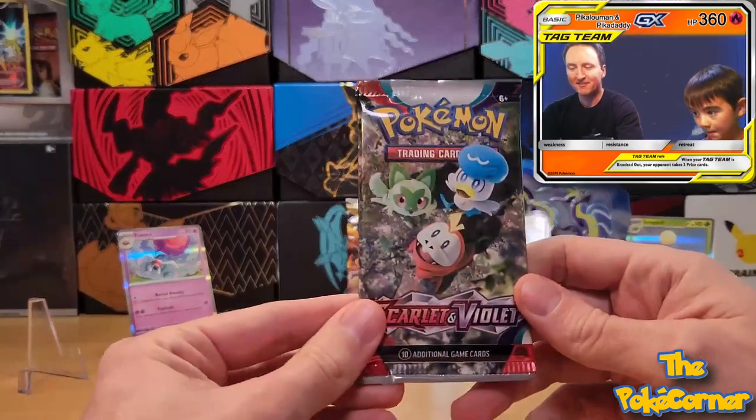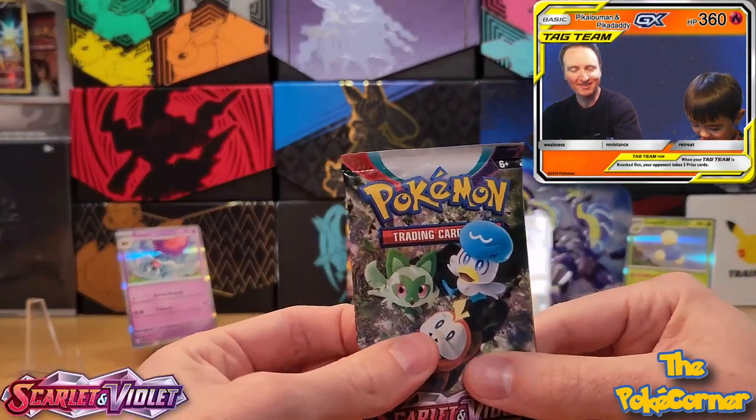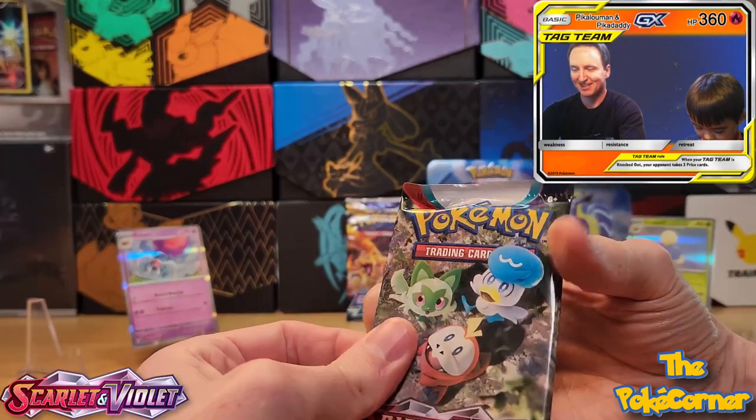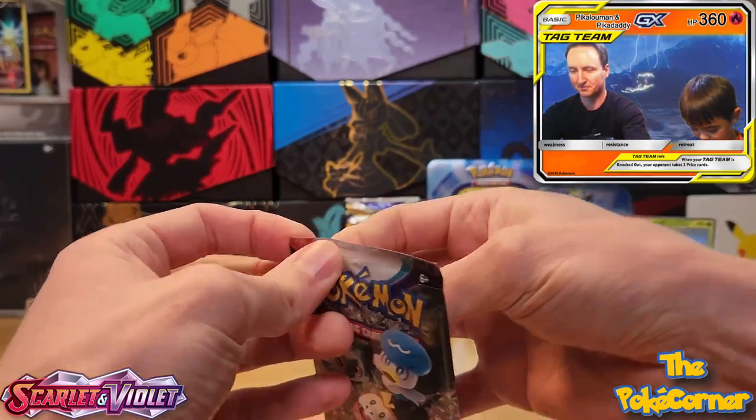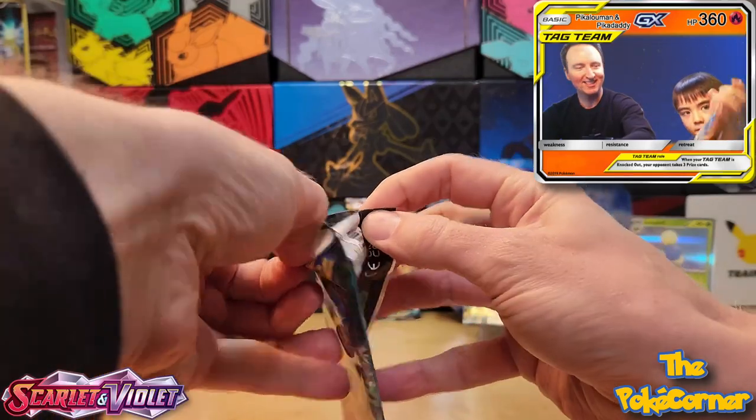I'm going to switch to Scarlet Violet base, and Peekaloo Man's going back into Sword and Shield with a Silver Tempest pack. Chasing the worst hit here in the corner.